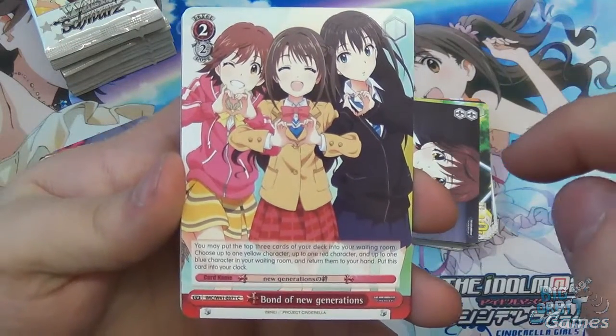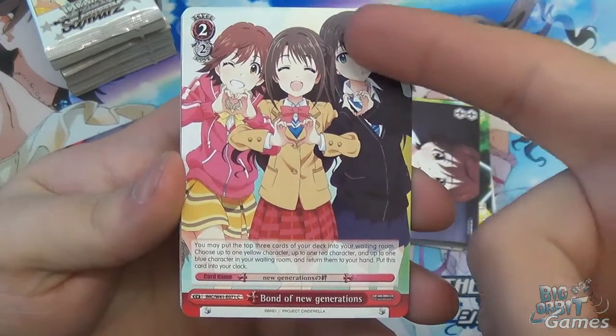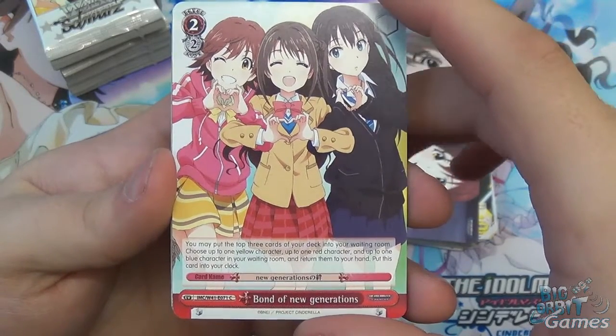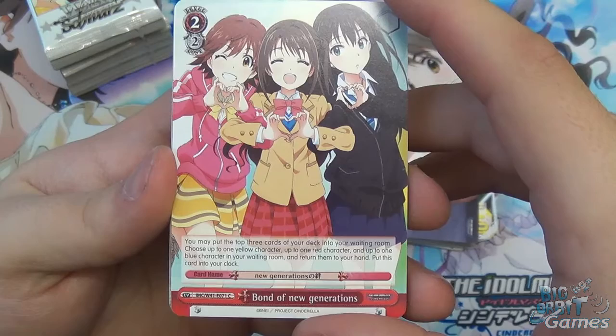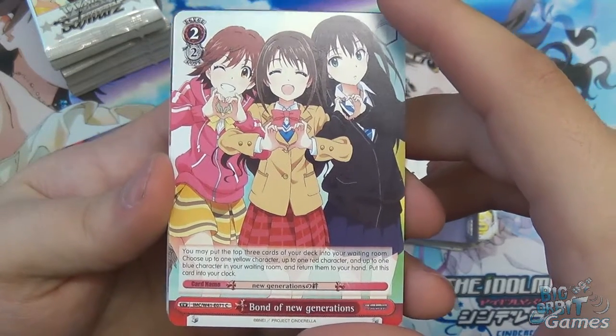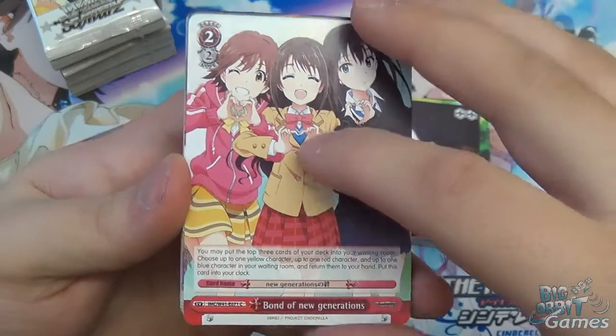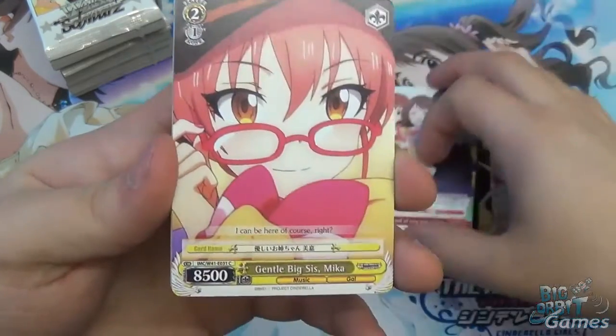Speaking of bond, we have Bond of New Generation — the event, level two, cost of two. Put the top three cards of your deck into your waiting room, then choose up to one yellow, one red, and one blue character in your waiting room and return them to your hand. That's really cool. But then you have to put this card into your clock, so you take damage for it — double-edged sword there.